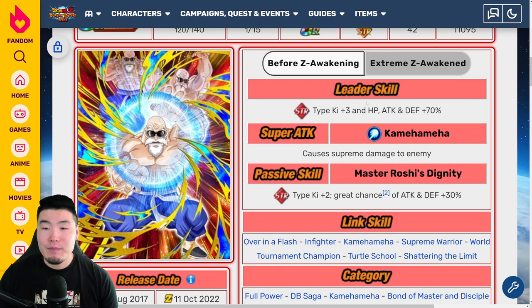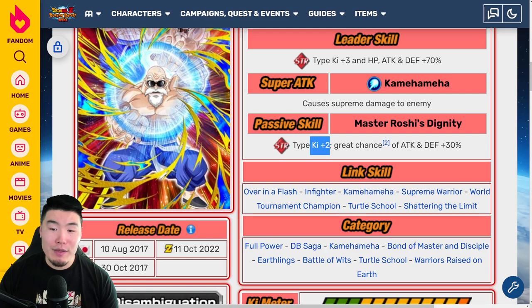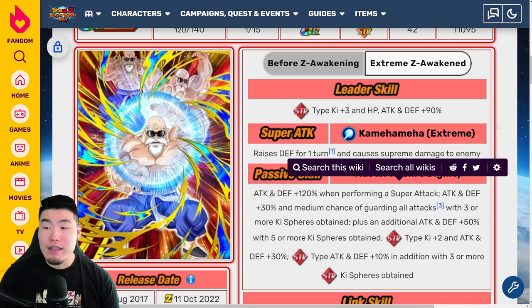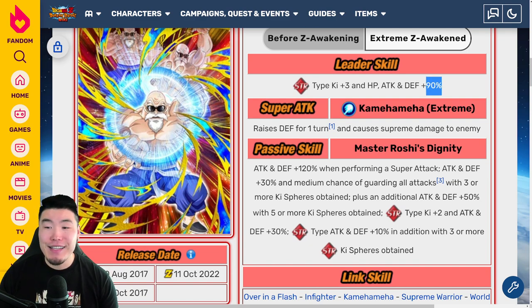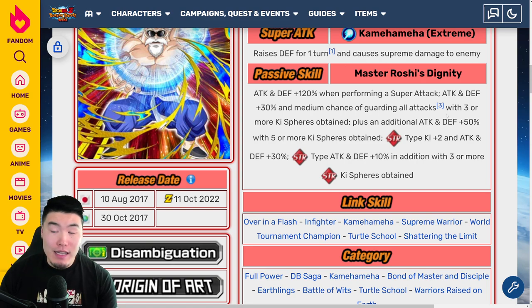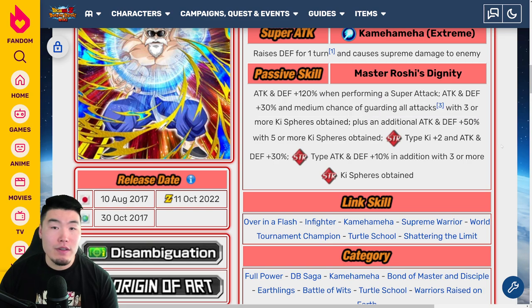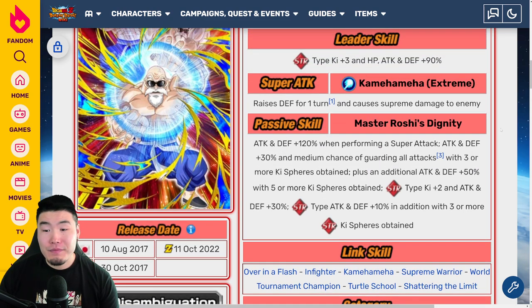Moving on to STR Master Roshi. Before EZA: Ki plus 3, 70% across the board for STR Types, supreme damage, STR Ki plus 2, great chance of Attack and Defense plus 30%. With the EZA it's 90% for STR Types, Ki plus 3, raises defense for 1 turn, supreme damage. Passive is the same as the other guys, except he gets a medium chance of guarding all attacks with 3 or more Ki spheres obtained, and he's supporting STR Types. I don't love the guard because it's only a medium chance — 30% — which is not very reliable. 70% of the time, more than two-thirds, he's not going to be guarding.